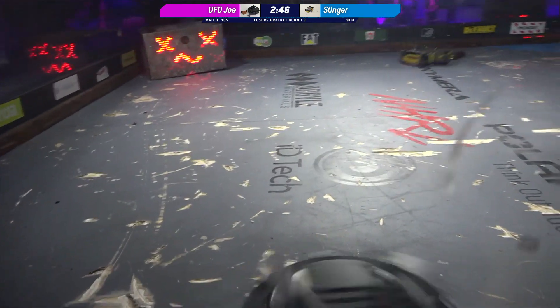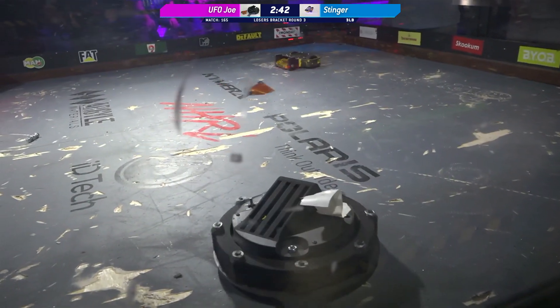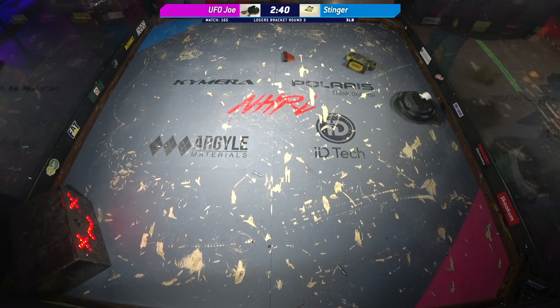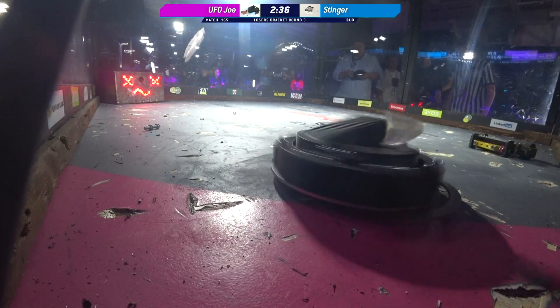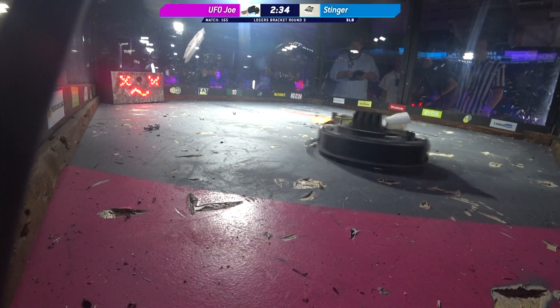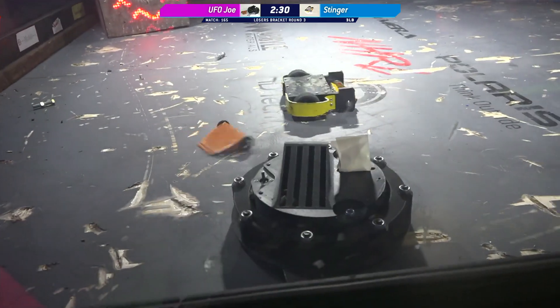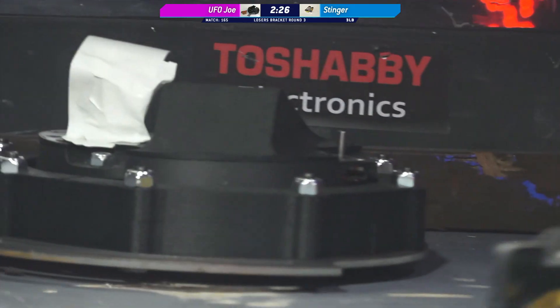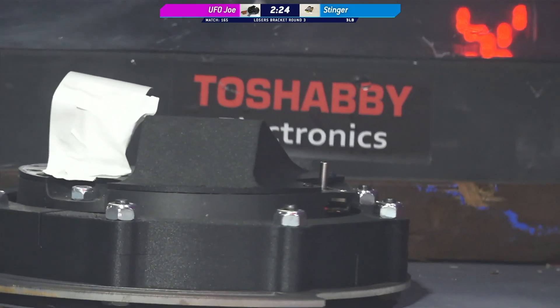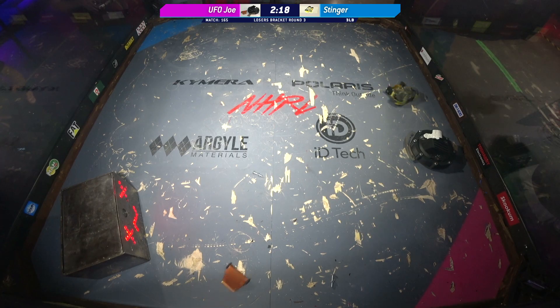That's a four-pound weapon on UFO Joe. You'll notice this teeny tiny mini-bot that you can barely see running around the arena. The reason that mini-bot is there is to give the weight bonus to UFO Joe. UFO Joe is nearly six pounds all by itself, exploiting the two weight bonuses allowed here at Norwalk Havoc. He's got the multi-bot bonus of one pound and the walker bonus of two pounds — that's how you get a six-pound robot under the three-pound class with the Norwalk rules.